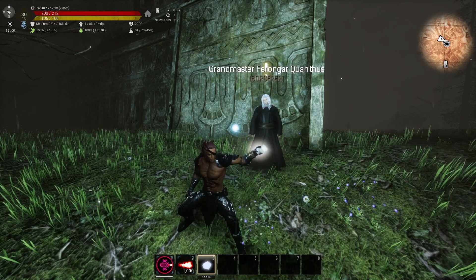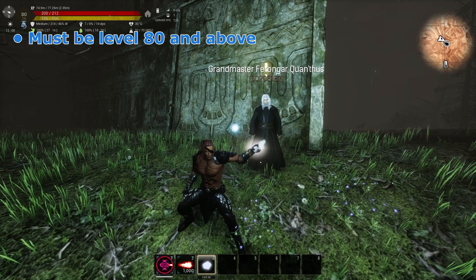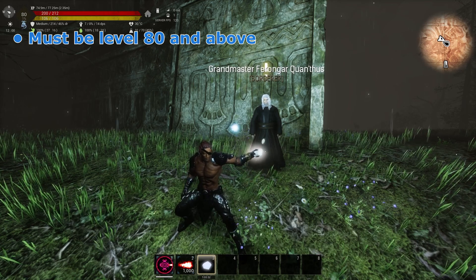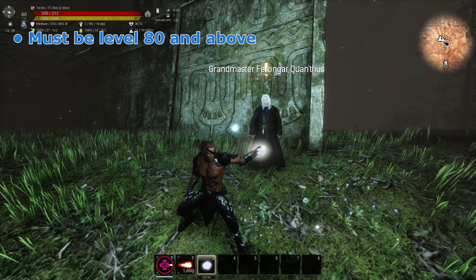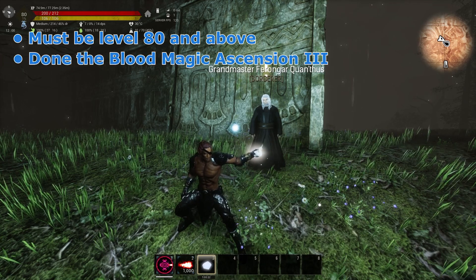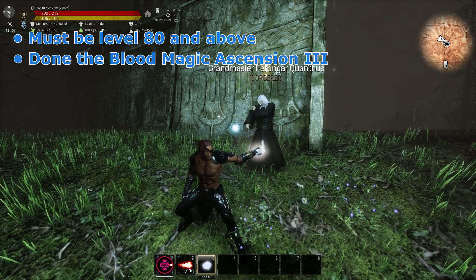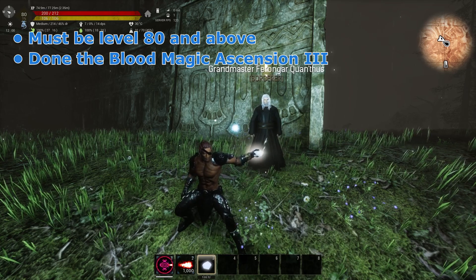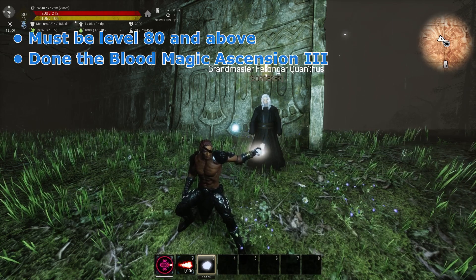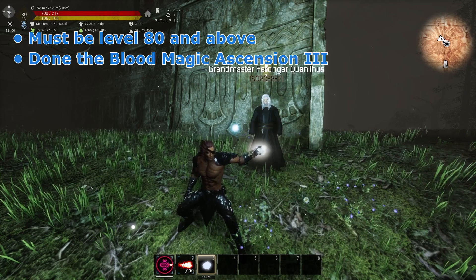The very first thing you need to remember is that there are two very important requirements. One, you need to be level 80 — it's non-optional. You have to be level 80 because the missions you're going to take are only doable at that level. And the second one is you need to learn blood magic and ascend three times: volume 1, 2, and 3. The third ascension can be done when you're already level 80 and above, so that all makes sense.